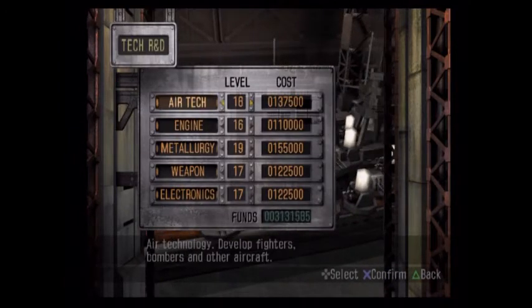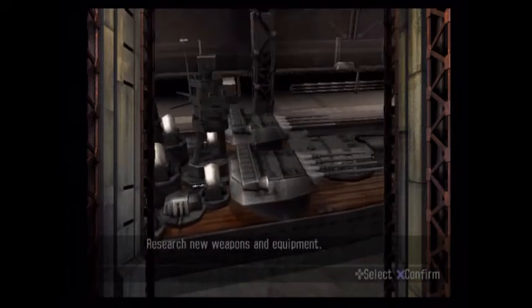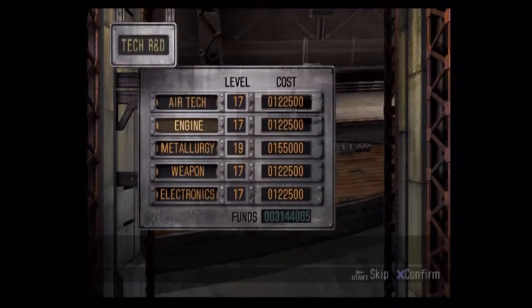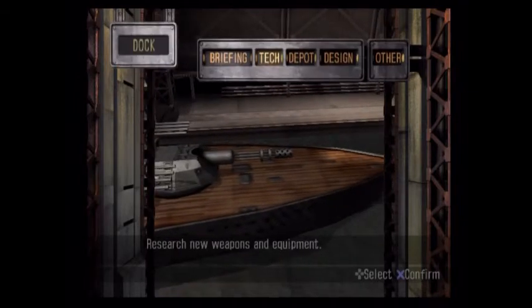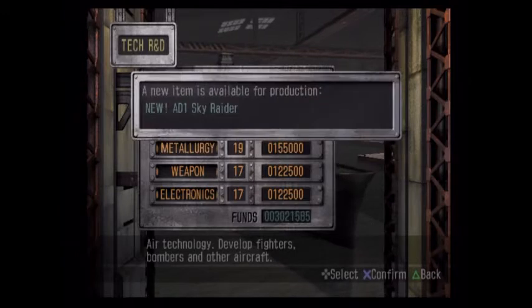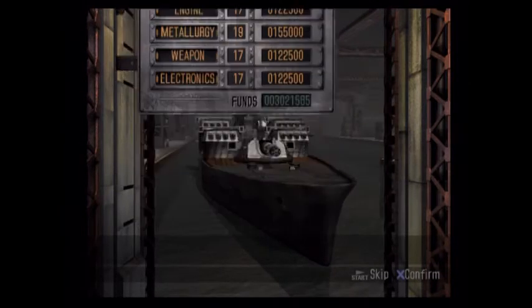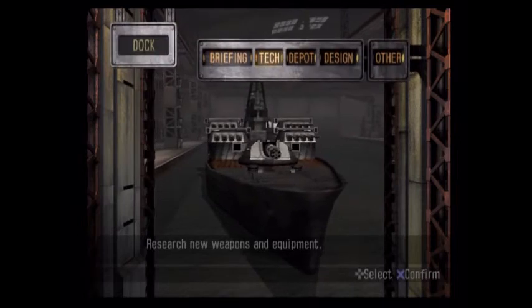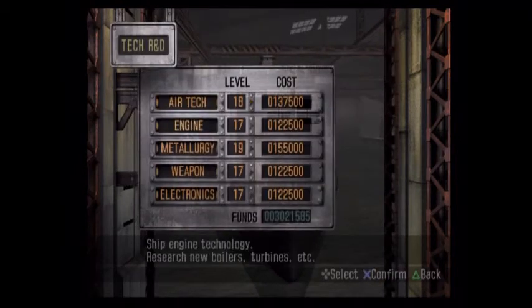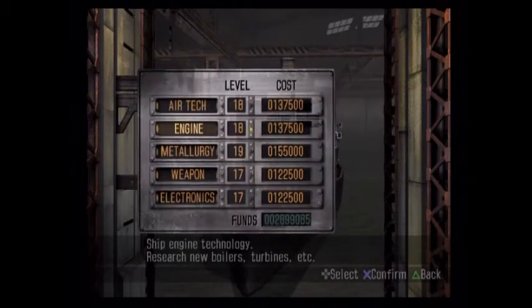Let's do air tech one at a time so we see what we get. Nothing there. Let's go engines — I think it was New Destroyer Turbine, I clicked it a little too fast. Let's go air tech again: 81 Sky Raider. Cool, we have a jet plane finally. Nothing new from engines that time.